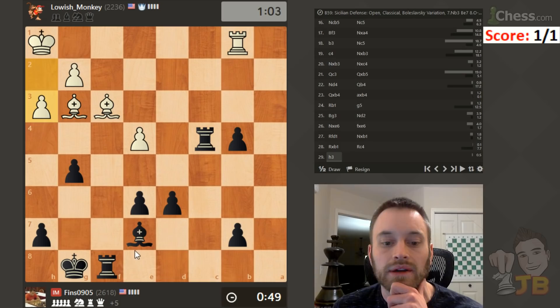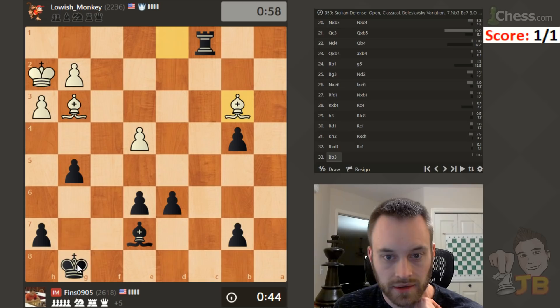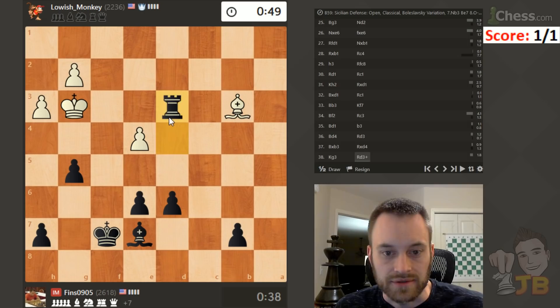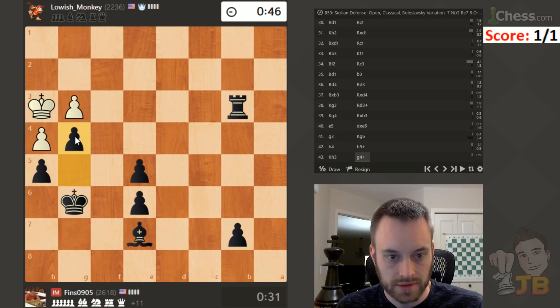Rook b3, rook c3 — I'd like to protect that pawn. Let's do it this way and get ready to double. Now definitely trade the rooks — that's an autopilot decision. Take, go here, go here, protect f7. Rook here and push coming — this bishop is pretty much out of the game for now. Bishop d4, rook d3 — double attack.